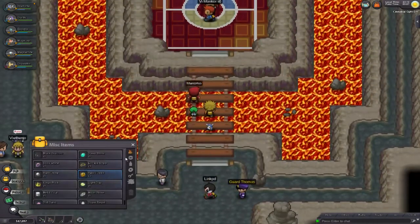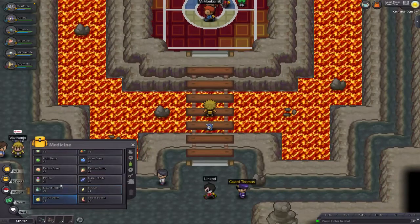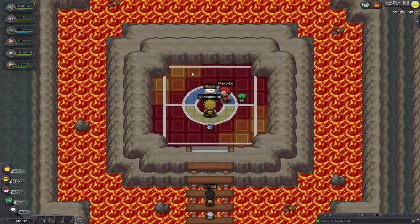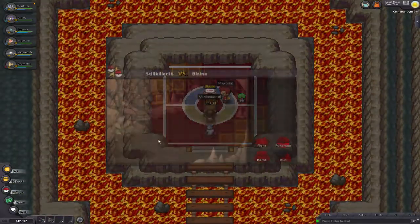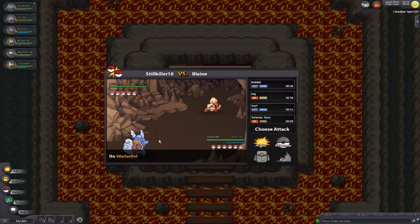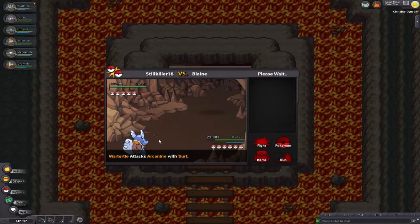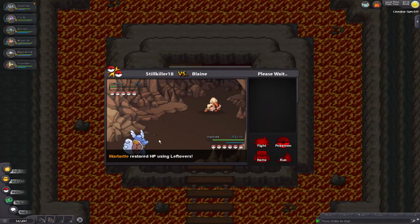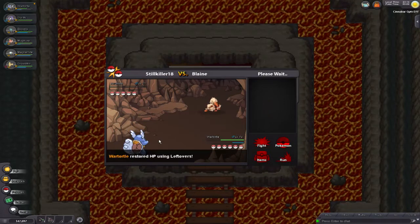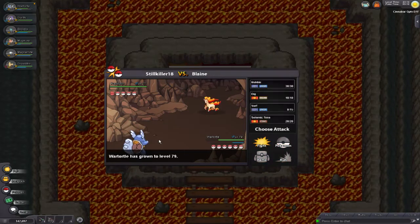That was easy-peasy. I'm going to heal him up full and then we'll do Blaine. Hopefully your Leftovers is on your Wartortle — or your Squirtle, or maybe even your Blastoise if you wanted to evolve him to Blastoise by now. I would recommend by level 80 having him as Blastoise.